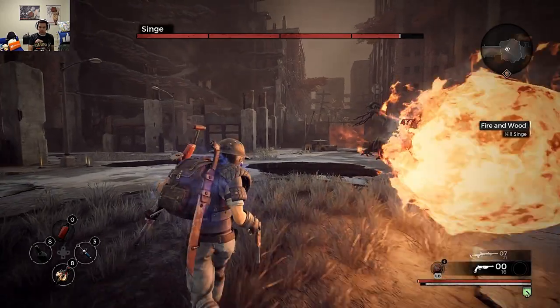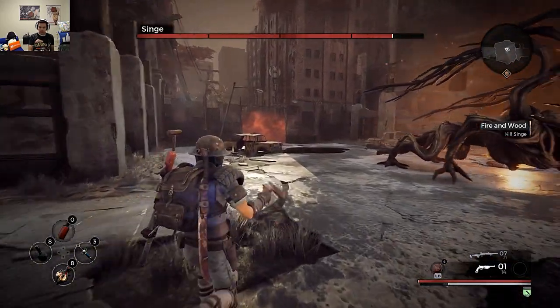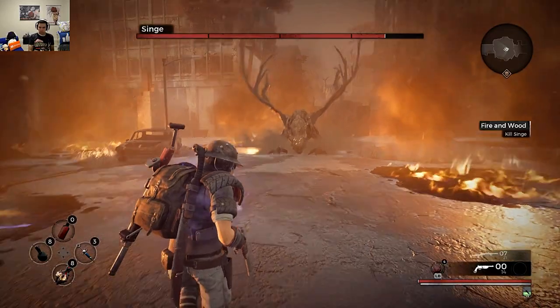When you are trying to cut off Singe's tail, make sure to keep in mind that you still need to kill Singe. So do not go in with bloodlust trying to cut the tail off. Conserve your heals and items to ensure survivability.